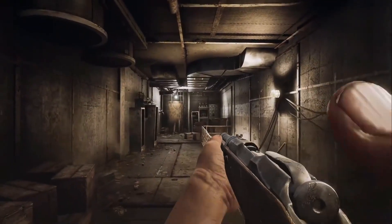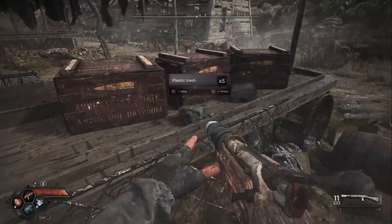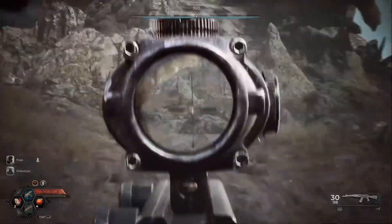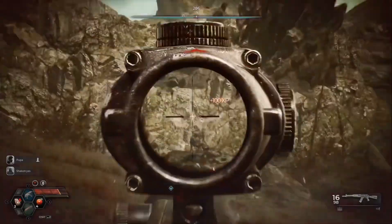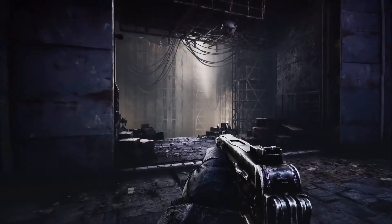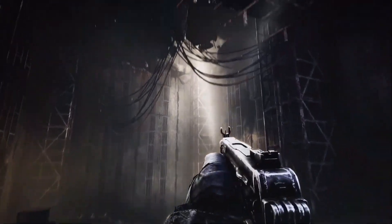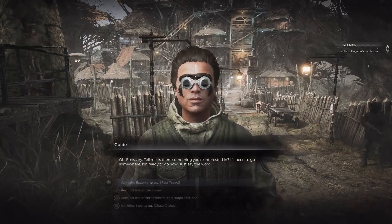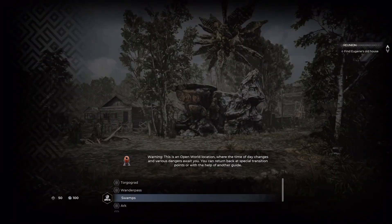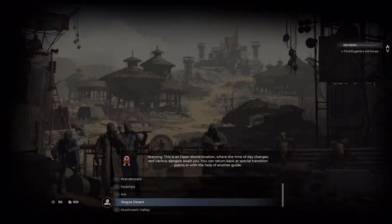Your typical gameplay on the right part of the island looks something like this: you're gathering resources or joining your clan members to seize a production point. When you've gathered enough, you're trying to reach a safe zone using one of the suggested paths. Along the road, you're exploring some more unexplored places. Also, there are no guides on the right part of the island, so no fast travel for you. By the way, fast travel in Pioneer is possible with the help of guides only.